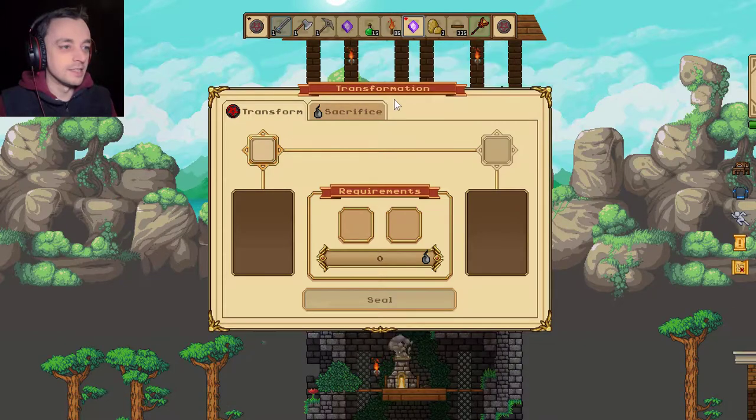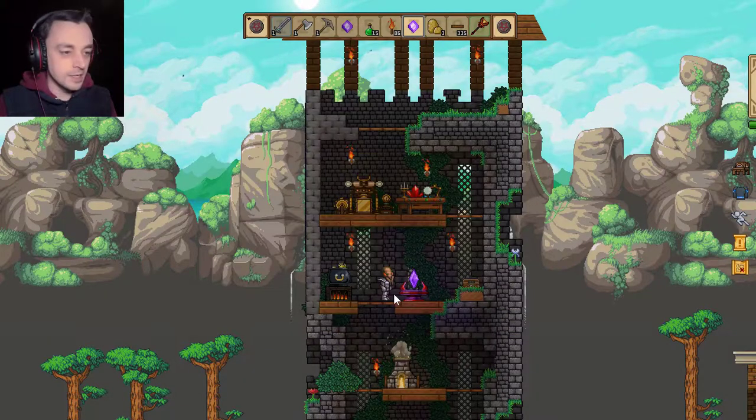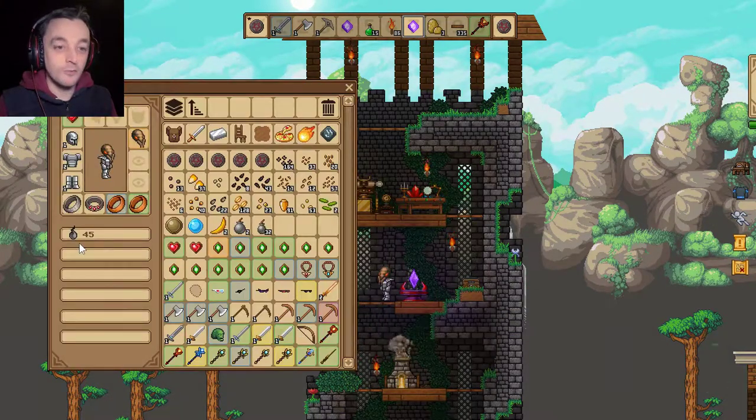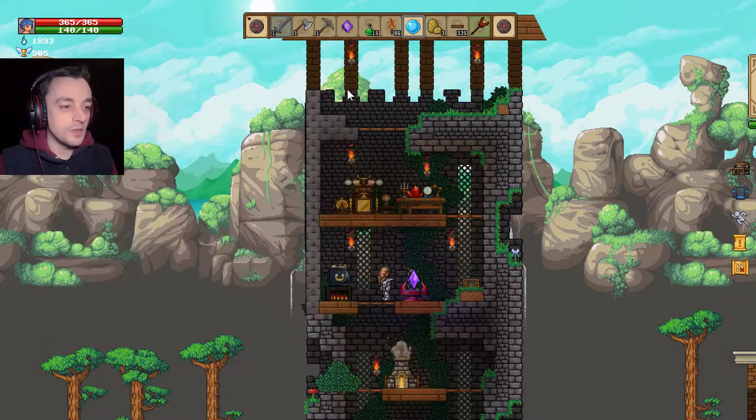It takes 180 dark souls to put it into one of these, so we can't use that one yet. That's a pity. You have to sacrifice things to actually be able to use them for that sort of thing. We get 32 for that. I'm going to sacrifice that and get the 32 souls. Yes! 32 souls. I've got 45 dark souls to play with now. Dark souls, they are just for this process of capturing things and sticking them into your ability to change into other things.